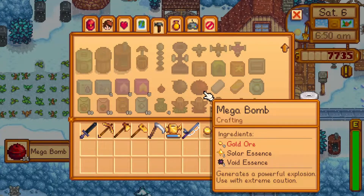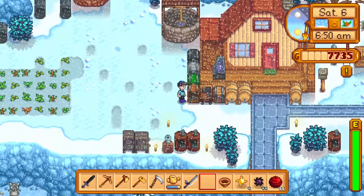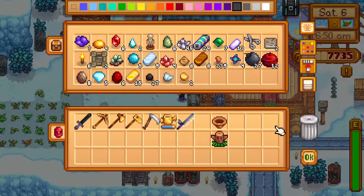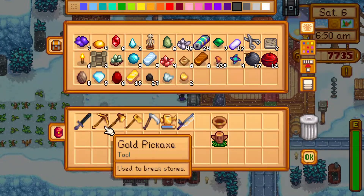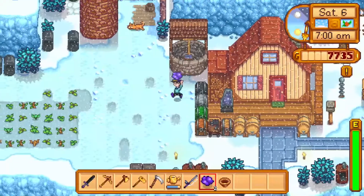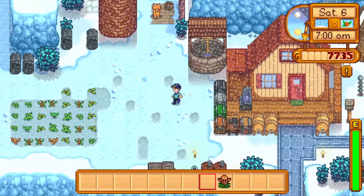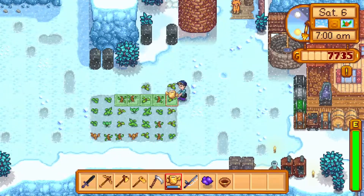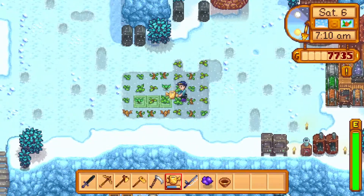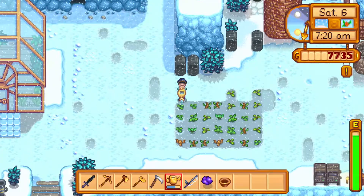Especially if I end up going into Skull Cavern, or even the little cave near the quarry — I know that's going to be a little task for me later on in the weekend. The golden scythe: I don't even know what it does, it's just gold. I have a feeling it means you get more grass with a bigger radius — like a greater chance of getting hay. Genuinely not a clue.